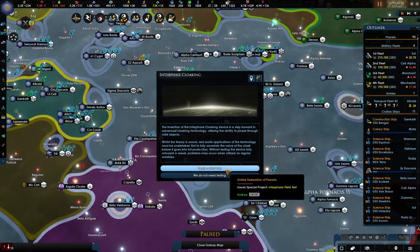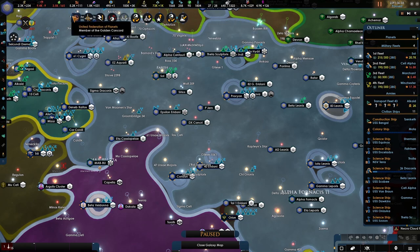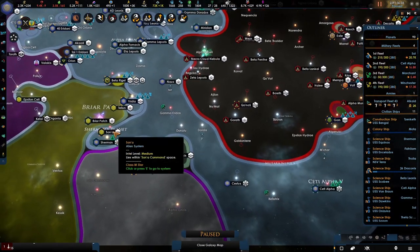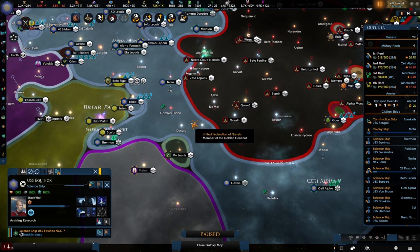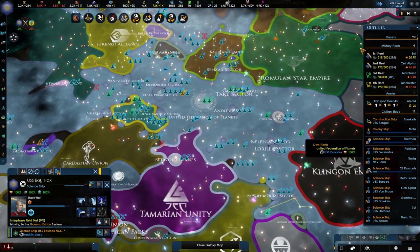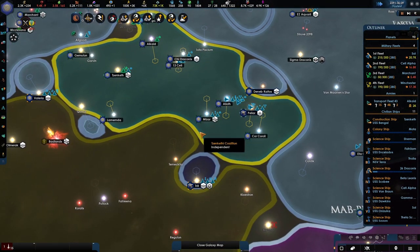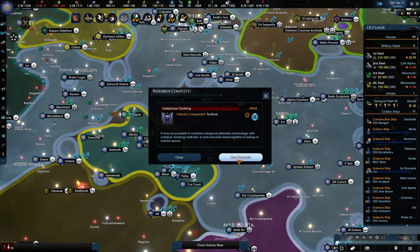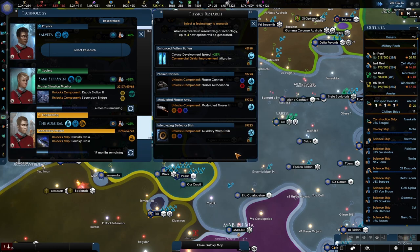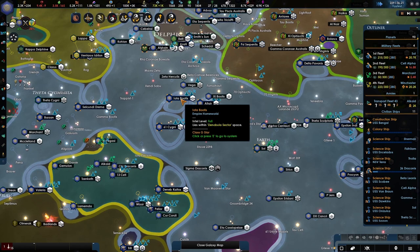Interface cloaking - let's do the special project. We need a scientist in orbit. Luckily we have a shark wolf over here. Well, I guess this war is not going to end this episode - we'll do it the next one. As for now, thank you so much for watching, I hope you're enjoying yourself, I know that I'm doing that. Let us take accelerate warp calls. I'll see you tomorrow - have a good one, bye bye.